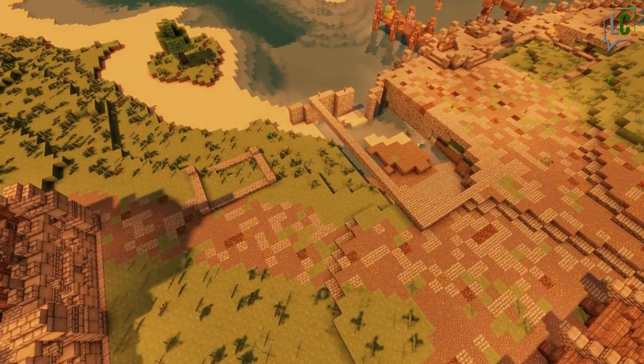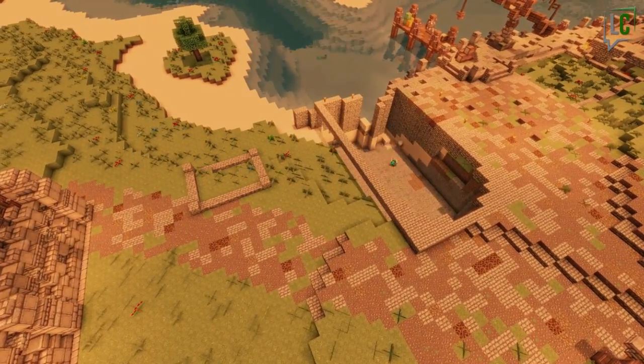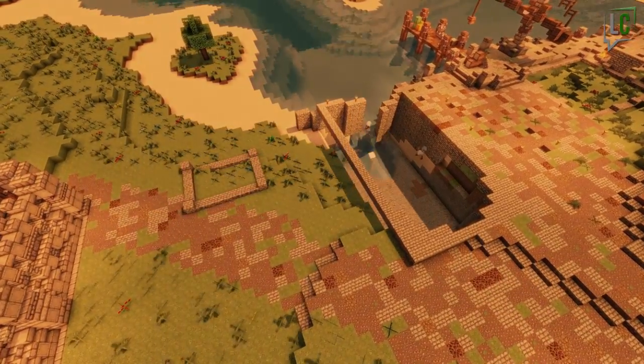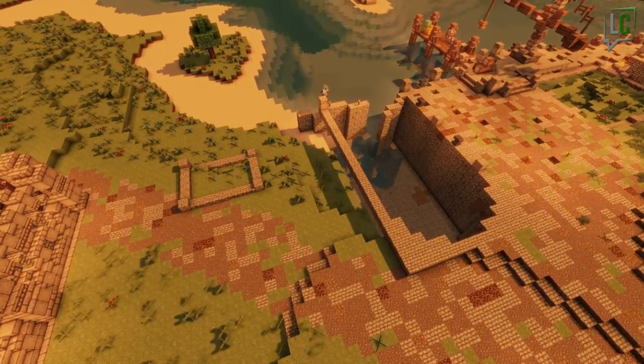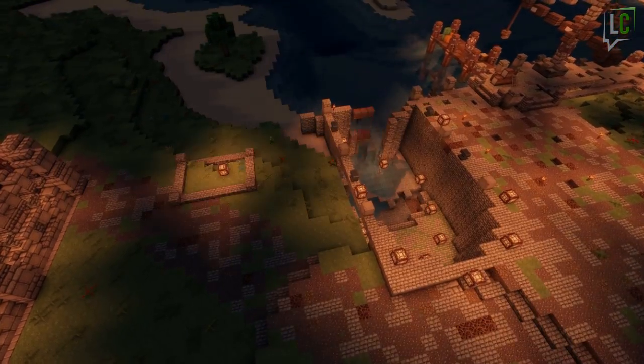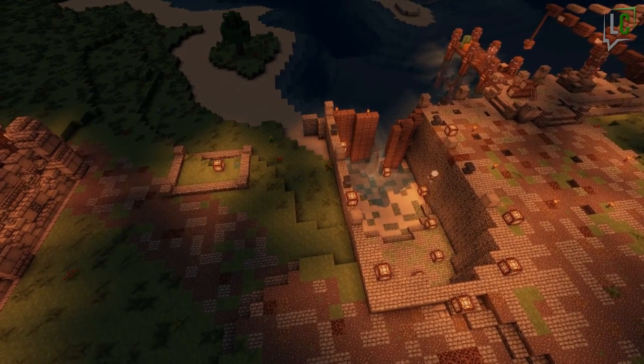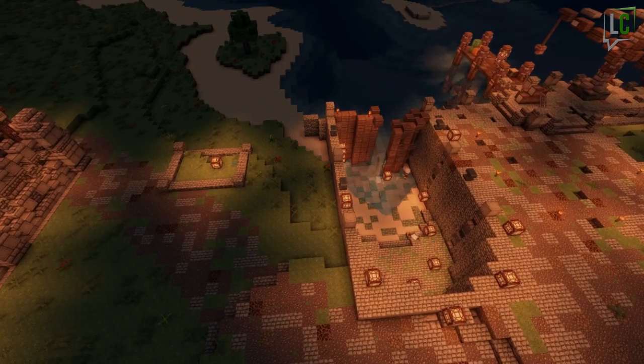The dry dock that we're building may come as a surprise in such a small harbor. It's not a shipyard, but simply a place to repair damaged ships, not to build them. I wasn't planning on building one, since to me they were only present in bigger harbors, but apparently even small ports had one, just in case a ship needed repairs to finish its journey.